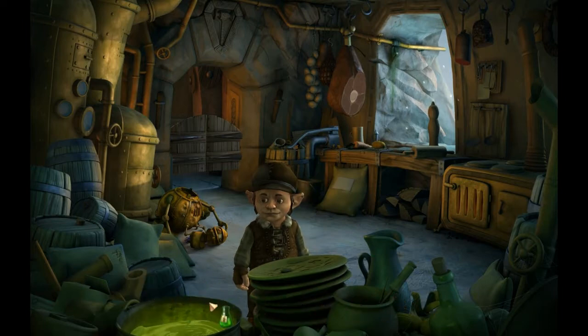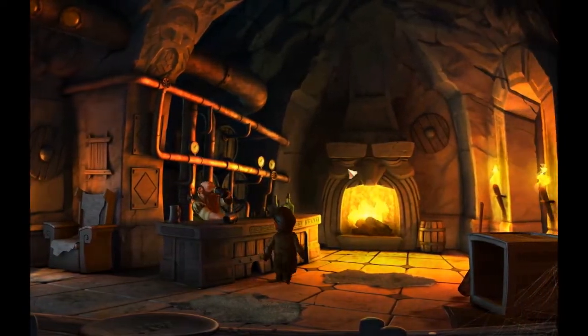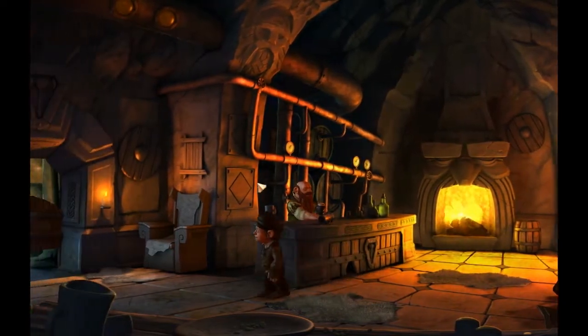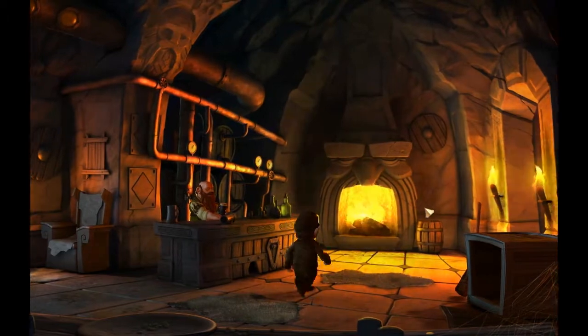I have super fertilizer, and that reminds me of this plant thing. I don't know what to do. Oh, I have to talk with this guy. This guy is amazing. This is the first time in a long time I've actually seen the Master Brewer happy. I'd rather not disturb him. No, I can't talk with him. I kind of did things with him earlier — I made a robot attack him, and then he killed the robot, and then he started celebrating with a lot of beers, so I can't talk with him anymore.